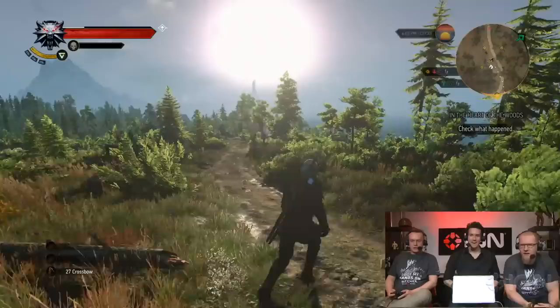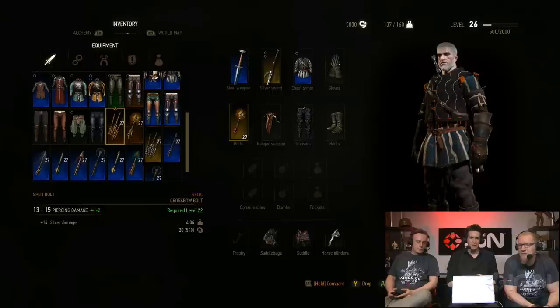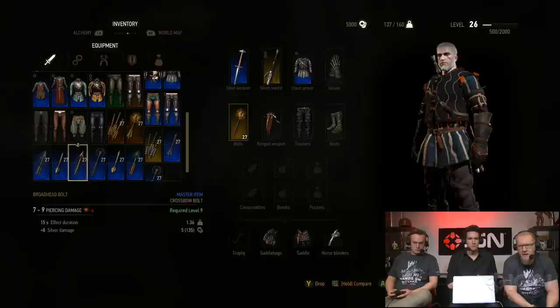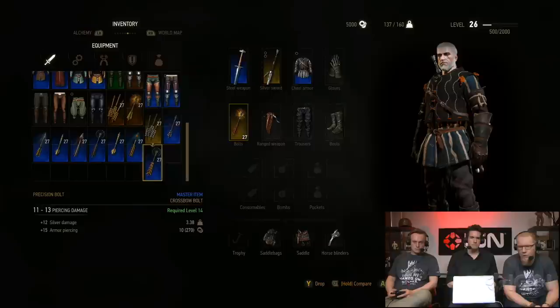Let's see some actual gameplay. We've prepared some loadouts for this playthrough. Since we're going to be facing flying creatures, we're going to showcase the crossbow, which is a new addition to Geralt's arsenal. It comes with customizable ammunition — as you can see in the inventory, bolts can do all sorts of things with various side effects: explosion, damage over time, and so on. You can craft them, buy them, and equip them in your bolt slot right under the swords.